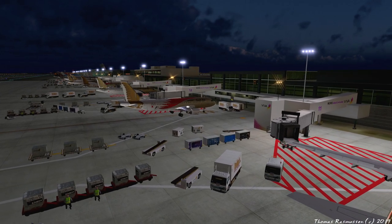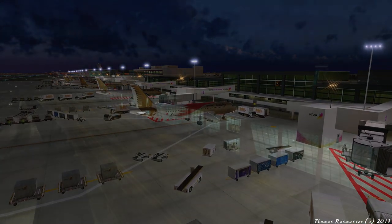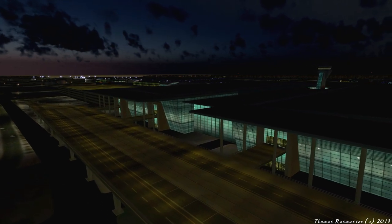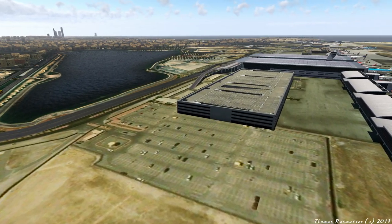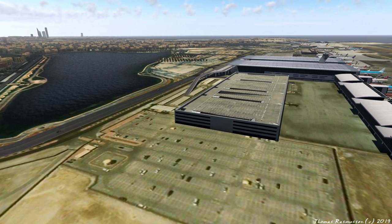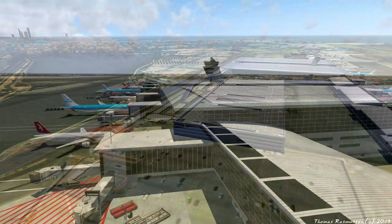Overall the performance of the scenery package is really good. Now that was the plus side of things; there are also things that could need a bit more attention. One thing is the resolution of the ground textures around the airport and the surrounding areas, which is on the lower side. This gives the ground a bit of a blurry look when you get really close.